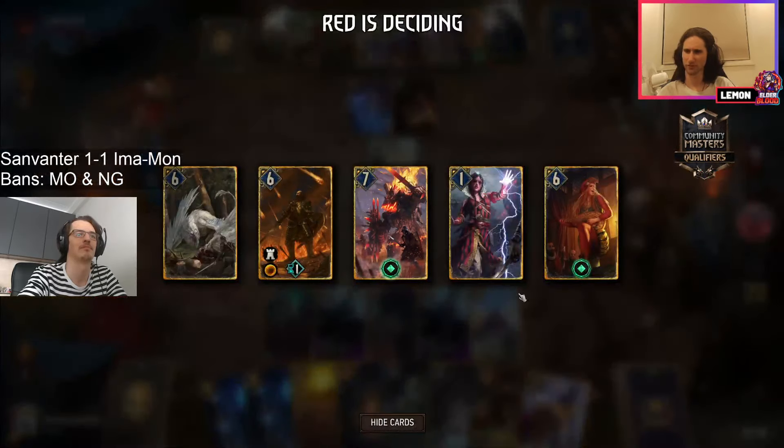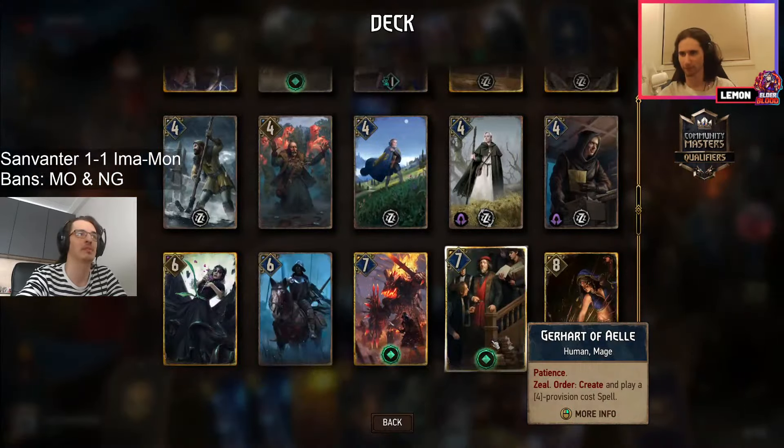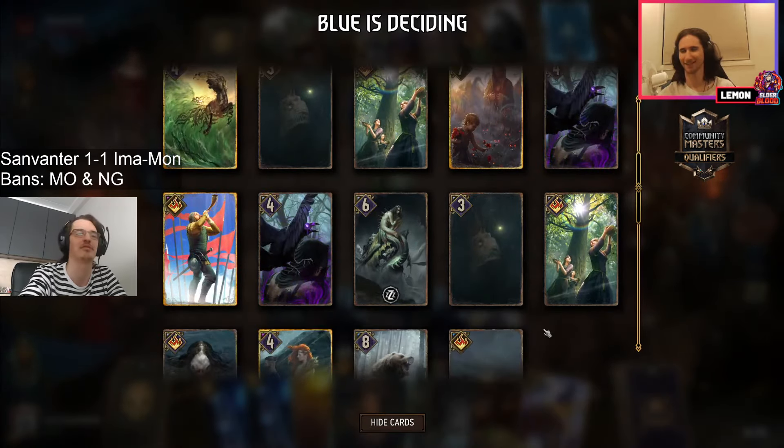This is a girl — it could be interesting depending on how much control there is. Drought could be an interesting choice since there can be quite a few low-powered units in this beast deck. Philip is a bit more of a consistent alternative. Maybe sanvanter wants to cosplay imamon and take the arch griffin.